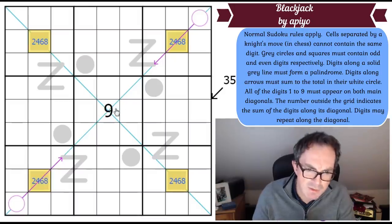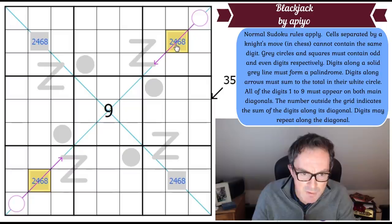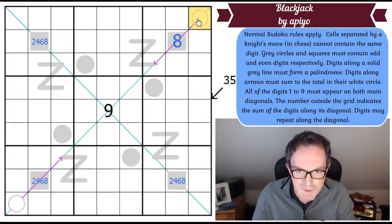I can't put eight in either of those two squares, because if I do I'll break the arrow — the circle can't be a two-digit number, and the highest it could be is nine, but nine is already on the diagonal. So eight is removed from those two squares, meaning eight is definitely in one of the other two.